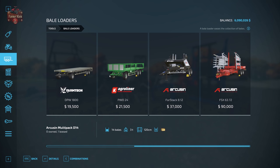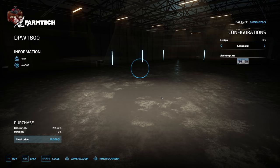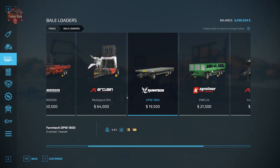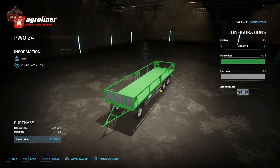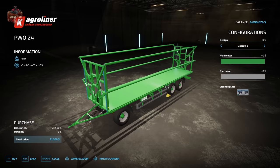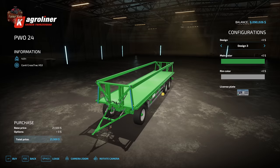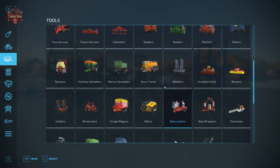The FSX bale trailer can also transport the 14-bale stack from the Arcusen Multi-Pack, so if you have stacks of small square bales you can pick those up with it too. We also have two flatbed trailer options: the DPW 1800 in standard or with front and rear extensions ideal for round bales, and the Agriliner PWO 24, which can be configured multiple ways — sides can fold down, or be lowered to hold bales in place for round bale stacking.